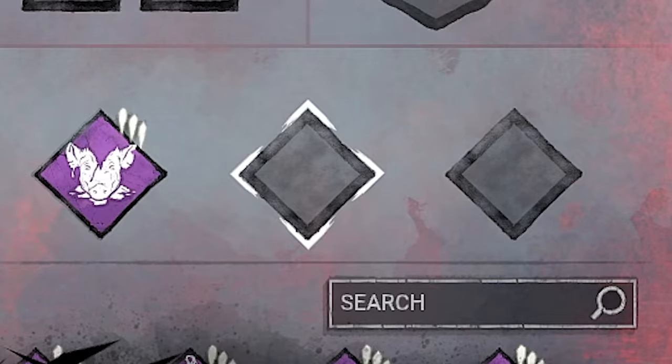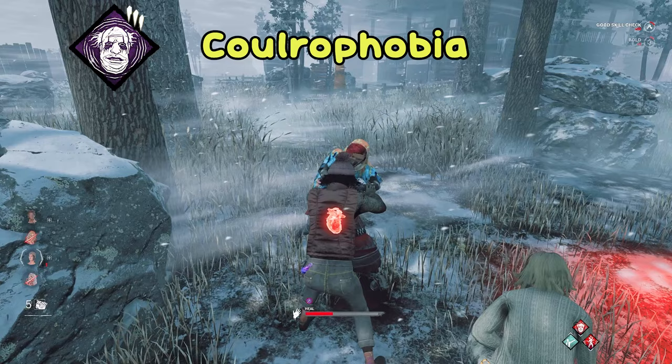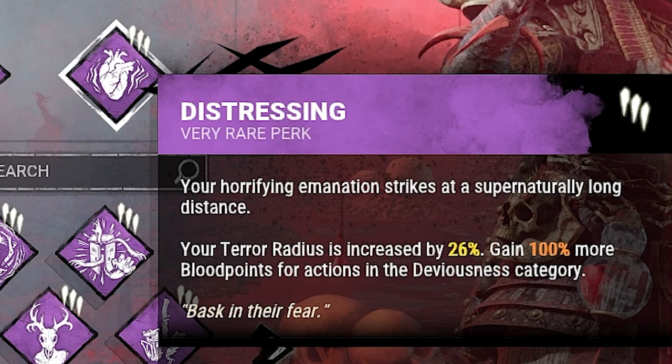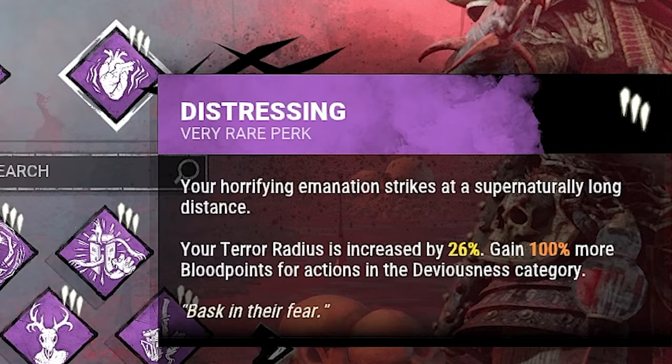Thirdly, we'll be using Coulrophobia, which gives survivors a 50% penalty to healing speeds and healing skill checks, which also move 50% faster as long as they're within our terror radius. This brings us to the last perk, Distressing, which increases the size of our terror radius by 26%, making the Oni's terror radius just over 40 meters, which is kind of massive. And the icing on the cake, we also get a little bloodpoint bonus, which is pretty cool.